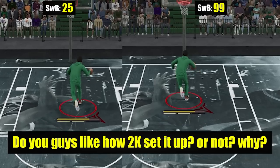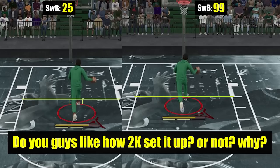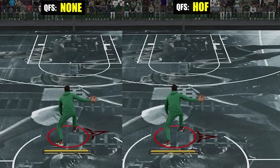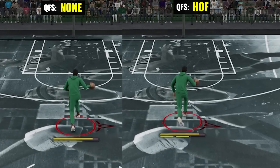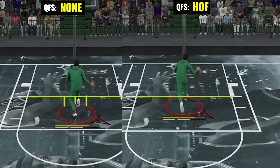So you might ask: what stuff can make you faster on those first couple of steps? Mainly it's going to be your quick first step badge and acceleration. To give you an idea about the distance, here's the comparison between no quick first step badge and with hall of fame quick first step badge. And here's the 40-point gap in acceleration.